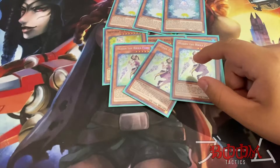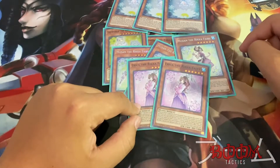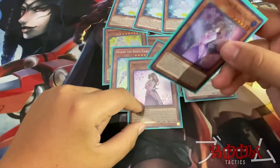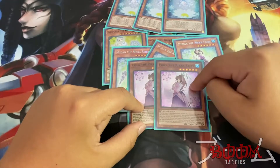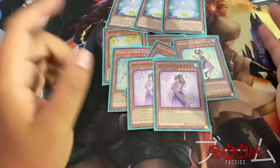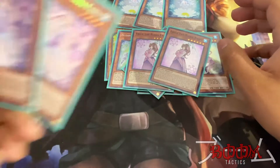Next up is Erica the Rika Fairy. She's really good because she can bring herself back from the graveyard, and when an attack is declared involving another plant monster you control, you can tribute this card from your hand and that monster gains 1000 attack. She's helpful because she can boost up your Rika Queen even further, bring herself back from the grave, and then you have more tribute fodder.